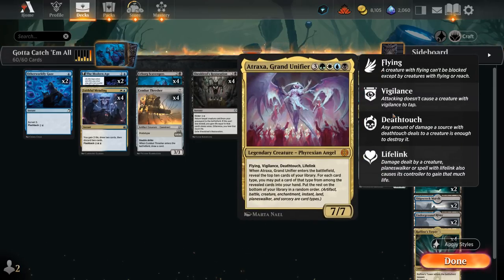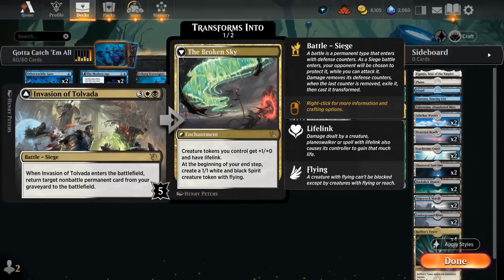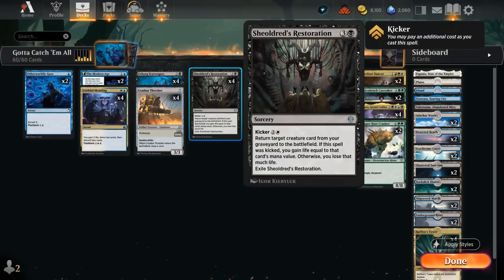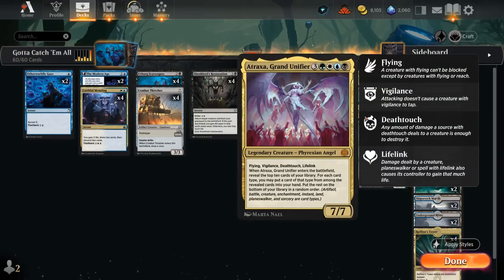Combat Thresher is a totally fine card to cast on turn three as a 1/1 double strike that draws a card. We've also got more powerful cards to bring back, such as Atraxa, Grand Unifier, which has a ton of different keywords for the Scavengers including flying, vigilance, deathtouch, and lifelink — another card we're not planning to hard cast, but we can bring back with both Invasion of Tolvara as well as a turn-four Shieldwings Restoration, which will cost us some life, but since we have so many ways of giving Scavengers lifelink, we can easily offset that loss.